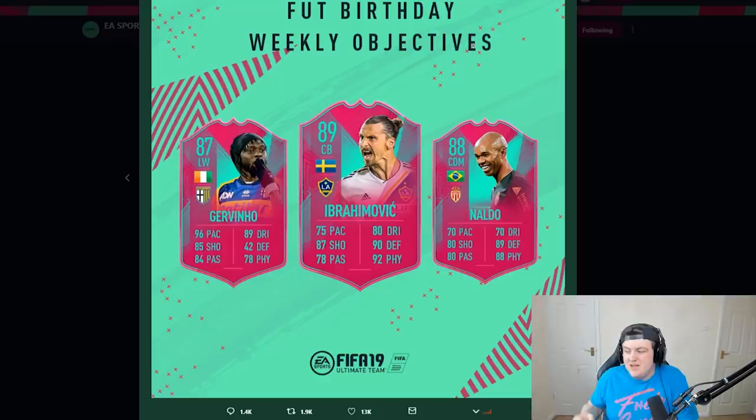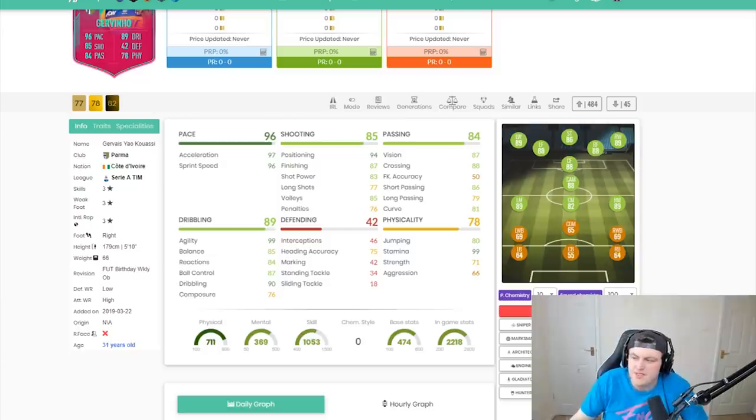Naldo looks decent, but he's incredibly slow and has awful dribbling. Jovino's decent, but he's got like three-star skills and his stats aren't actually that great in game. Honestly, I think Jovino's stats are probably the best out of all three. If I was to say which one I would prioritize doing, I'd probably say either Jovino or Ibra.